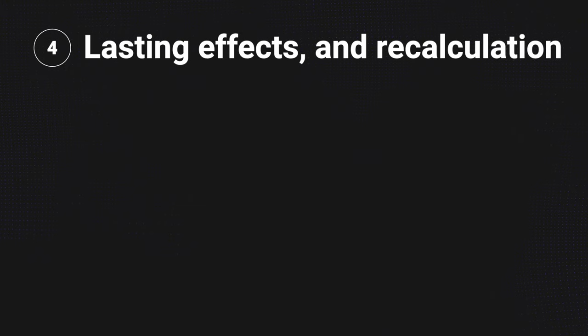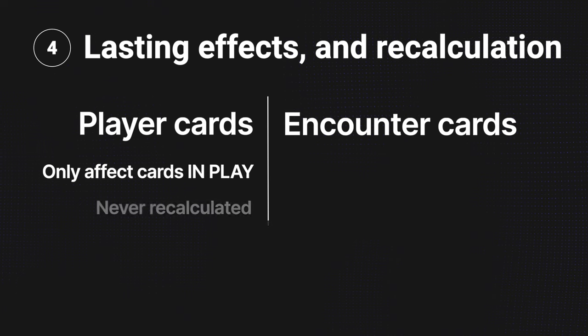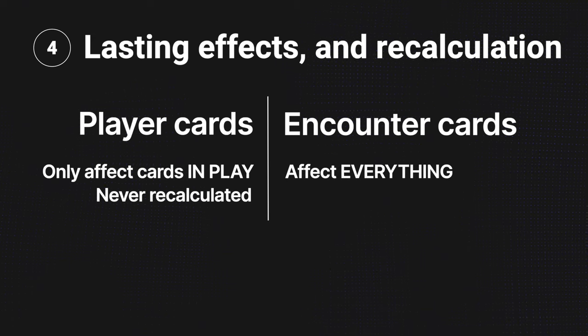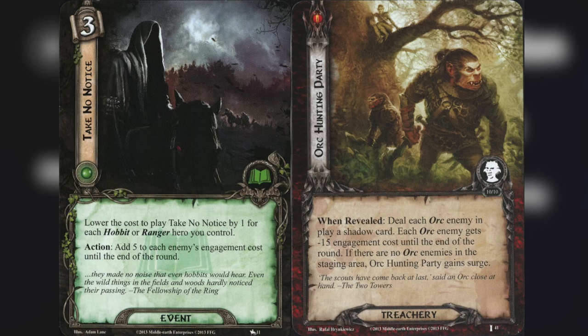Some cards have effects that last until the end of the phase or until the end of the round. These lasting effects work differently for player cards versus encounter cards. Player cards only affect things in play at the time they are triggered, so they're never recalculated. Encounter cards, on the other hand, affect everything — even cards that come into play later — and so they're always recalculated constantly. Take No Notice is a player card action that only affects enemies in play at the moment you play it, so enemies that come into play later are not affected.